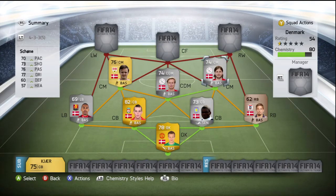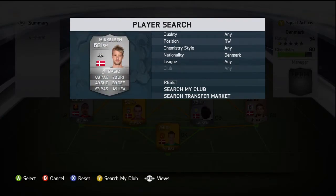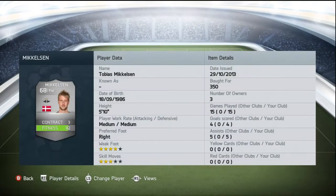Moving on to right wing, we've got Michaelsen who plays for Rosenborg. We picked him up for 300 coins - four-star weak foot, three-star skill moves. His standout stats are his 88 pace and his 70 dribbling. That's basically the only reason we bought him.